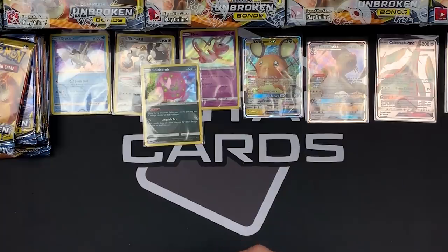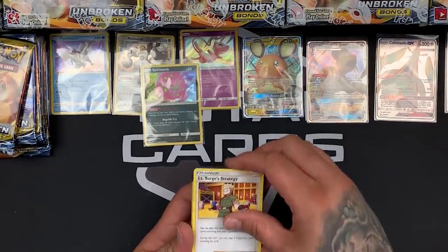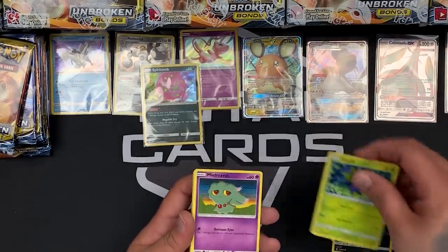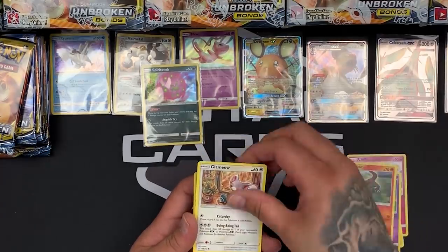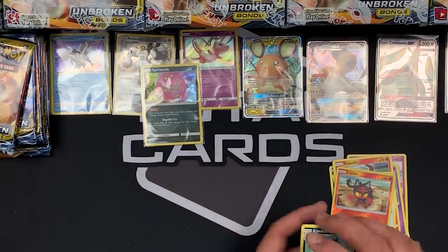Moving on to our next pack — it's a green card. We've got Lieutenant Surge's Strategy, Electromagnetic Radar, Cleffa, Murkrow, Oddish, Misdreavous, Salander, Glimio. Litten is our reverse and our rare is a Krookodile — first time we've seen that guy. Looks pretty cool.